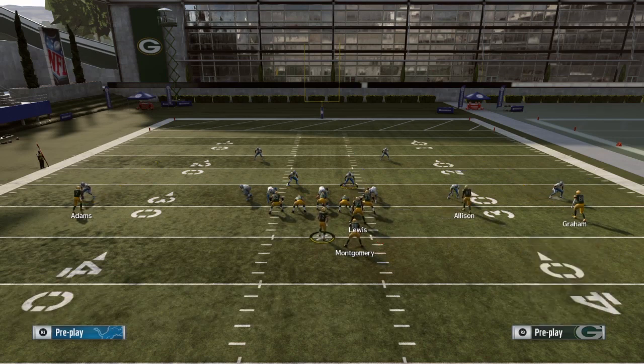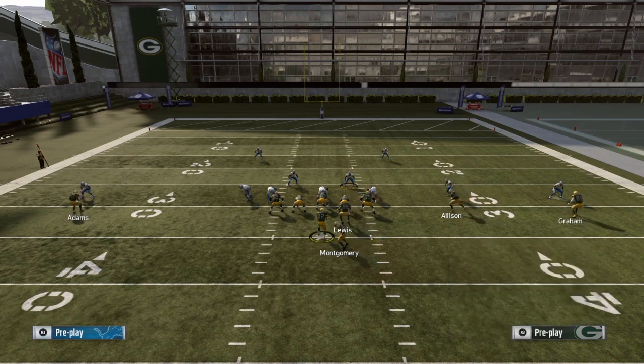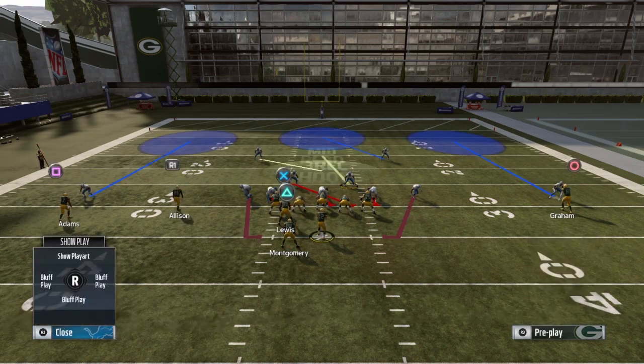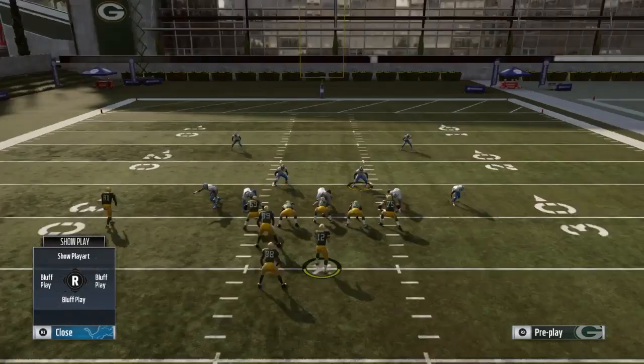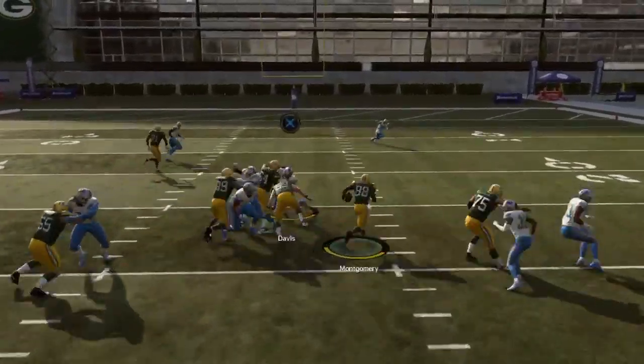We're going to reset and go to the halfback dive and flip it. If you're flipping the play constantly and changing the way the formation looks — going to Gun Tight, going to Gun Doubles Flex — your opponent shouldn't be able to pick up on what you're doing every single time. The halfback dive is a pretty good run; get out there and get some yards.